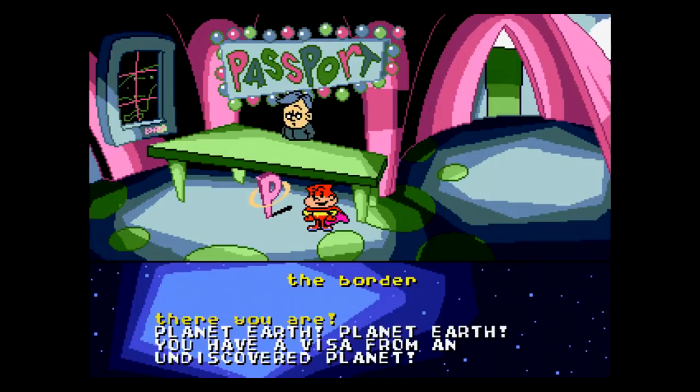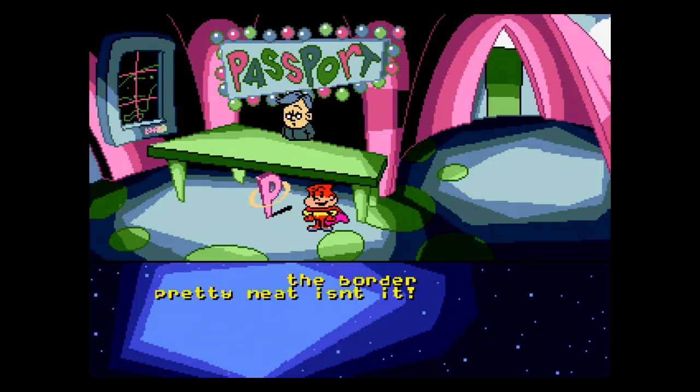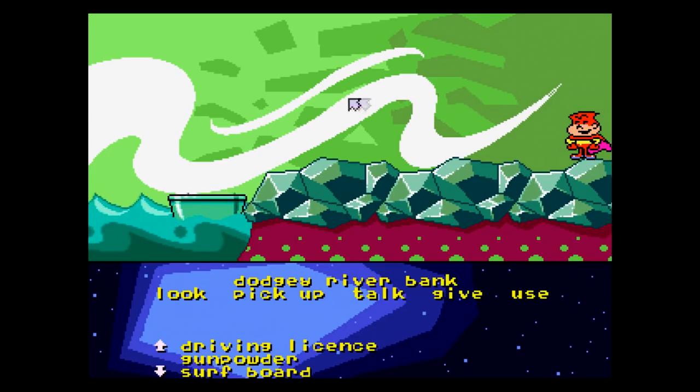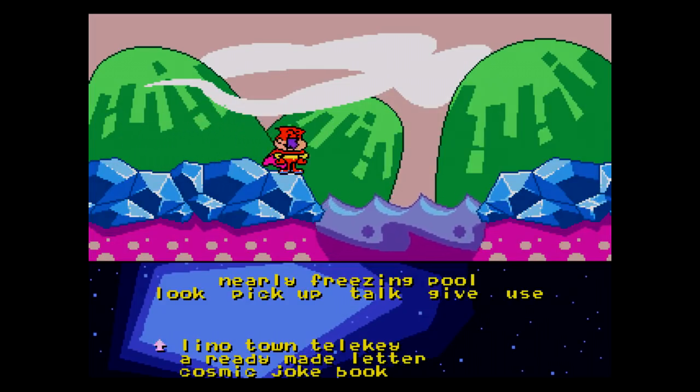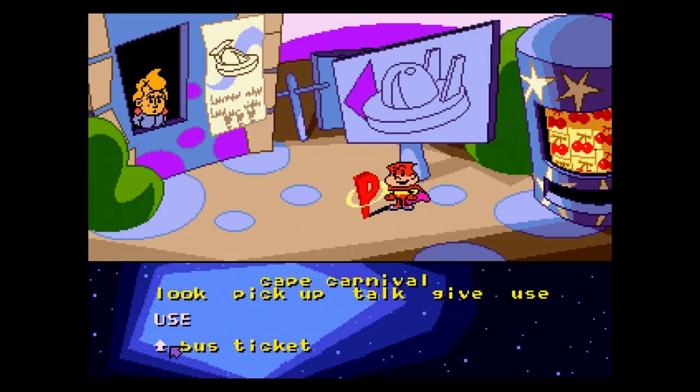Cosmic Space Head starts out as one of those oddball point-and-click adventure games, and you just kinda figure stuff out on your own as you go. You use the D-pad to move the cursor around the screen, which is always kinda goofy on a console game, but it works well enough here. There are five actions at a time to choose from, and you pick up items, talk to people, mess with your surroundings, and figure out what the hell is going on.